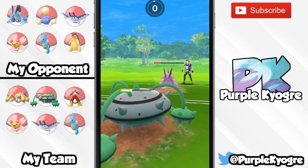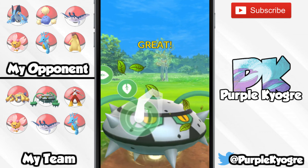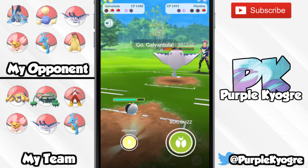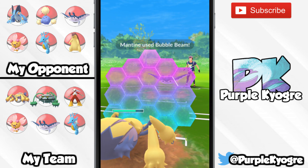Galvantula is another one I think is going to be absolutely amazing. Ampharos is in the cup with Volt Switch as well, so I do want to try Ampharos. Right now I'm liking Galvantula because it has Bug Buzz, which is going to be super effective to the grass types, and we're going to have plenty of those. But maybe I'll like Ampharos more once I try it — I don't even have one for the Great League invested in yet.